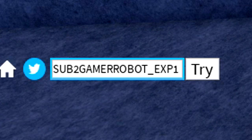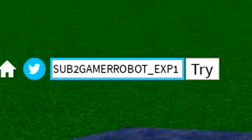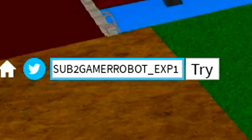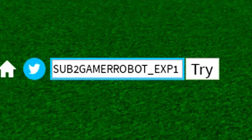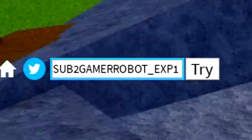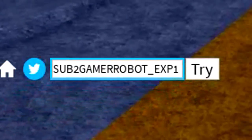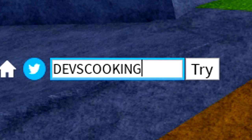The next code is SUB2GAMERROBOT_XP1 — make sure you put it in exactly as shown, all capitals, or it will not work. It's S-U-B-2, number two, G-A-M-E-R, R-O-B-O-T, underscore, X-P-1. This gives you double XP for 30 minutes.